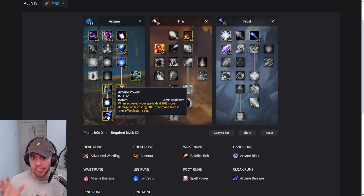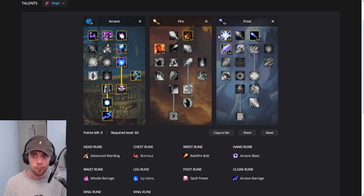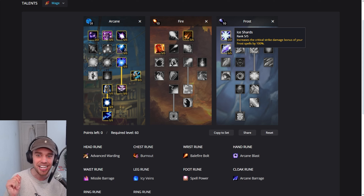Let's now look at the other points we're putting into Fire and Frost. We've got 5 out of 5 into Impact, giving our fire spells a chance to stun the target. We don't care too much about this — really we're using it to get down to Ignite, where your critical strikes from fire cause the target to burn for an additional 40% of the damage over 4 seconds. And remember, that will work on our Balefire Bolt with its Chimera effect using all 3 trees. Lastly, Frost Warding in Frost increases your armor and resistances, then Elemental Precision reduces the chance they can resist your frost spells by 6%. And the big one — Ice Shards — increases the critical strike bonus of your frost spells by 100%, which will also impact Balefire Bolt.